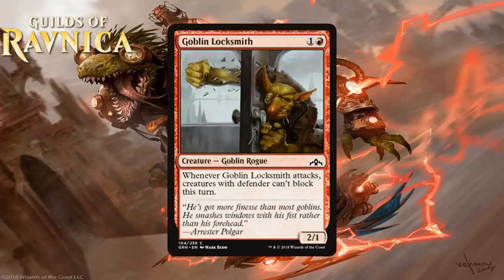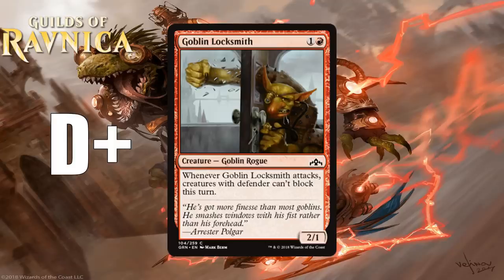Next we have Goblin Locksmith, which for 1 generic and a red is a 2-1 Goblin Rogue at common. Whenever it attacks, creatures with Defender can't block this turn. Kind of underwhelming — 2 mana for a 2-1 is usually a D. This adds some text that will be relevant once in a while. This set does have an unusual number of Defenders in it, so I guess it's good enough to pump it up to a D+, but basically you'll play this if you're desperate for a 2-drop, and sometimes that text will matter, but mostly it won't.